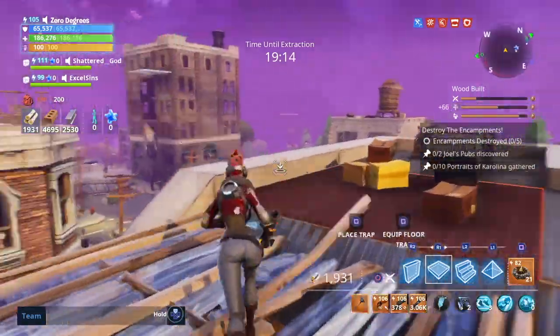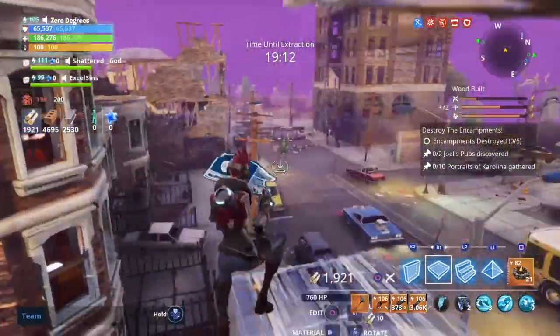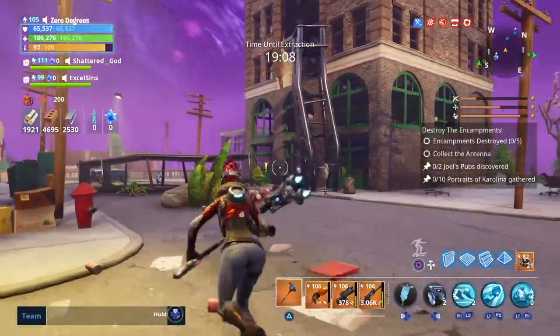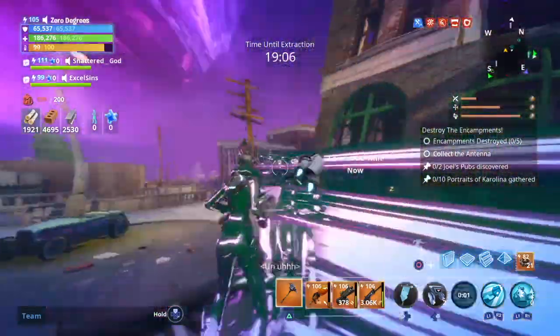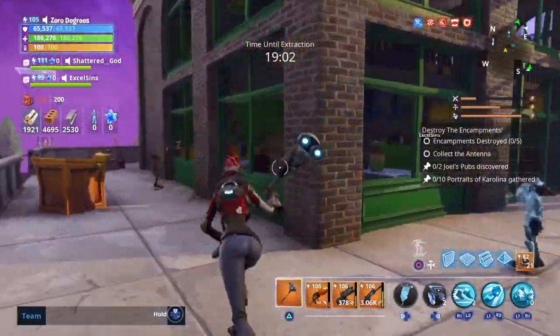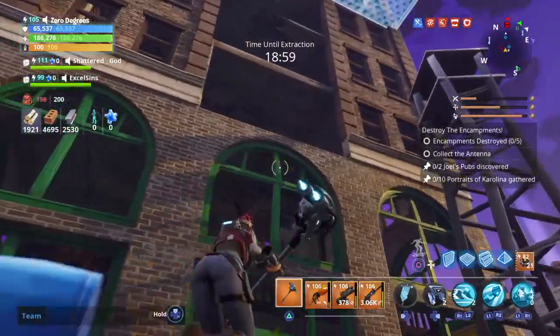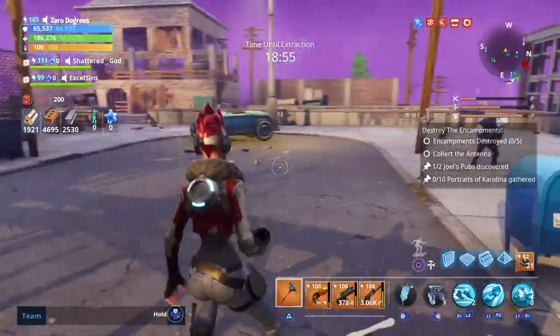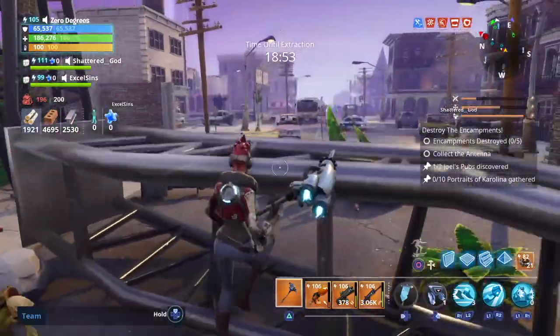What is up everyone, the club is back. Joel's Pub, Fortnite Save the World — this is why we're here. In the background you guys will see gameplay of the three pubs that I found in order to obtain Joel, the mythic survivor. And honestly, it could be one of the most annoying locations to find.